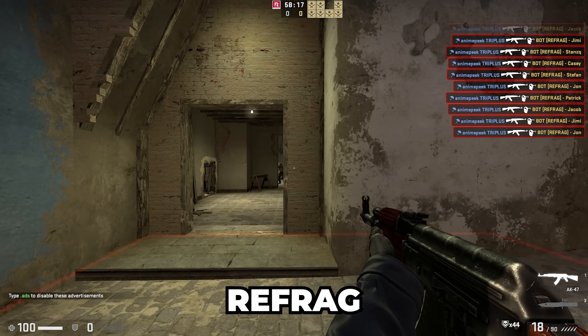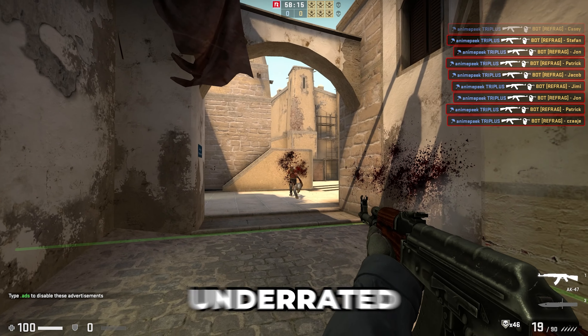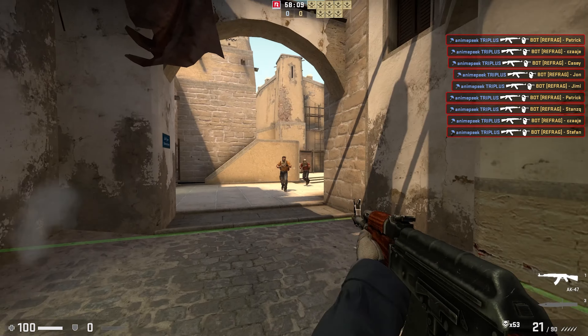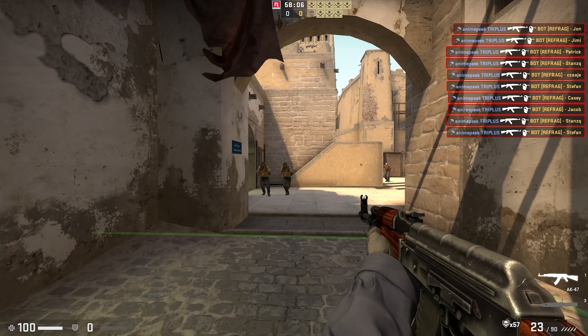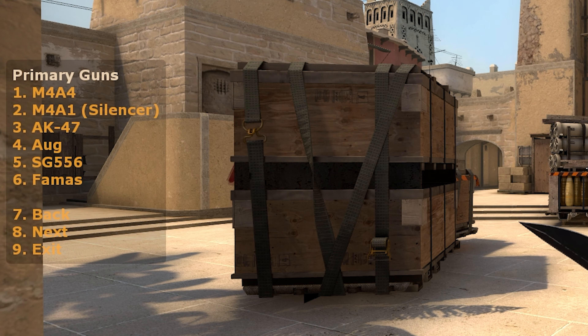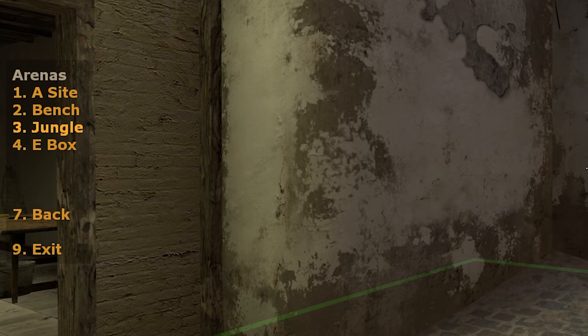This is one of the many Refrag game modes that I think is actually a little bit underrated. It's called Waves, and essentially the idea is that you are placed on a common spot on the map and bots will attempt to run at you and knife you, so it becomes your job to defend your position. To set it up, I can just open up the menu, choose my weapon and the spot on the map I want to play — it's as easy as that.